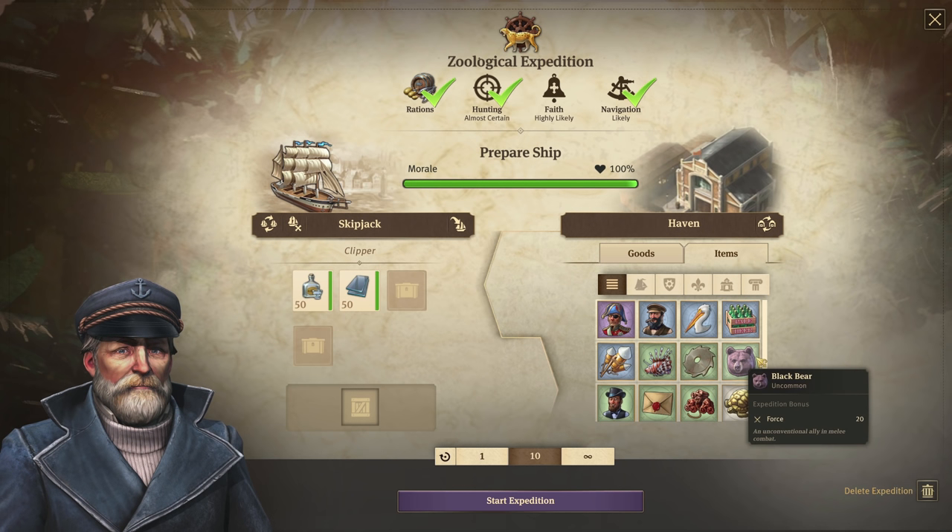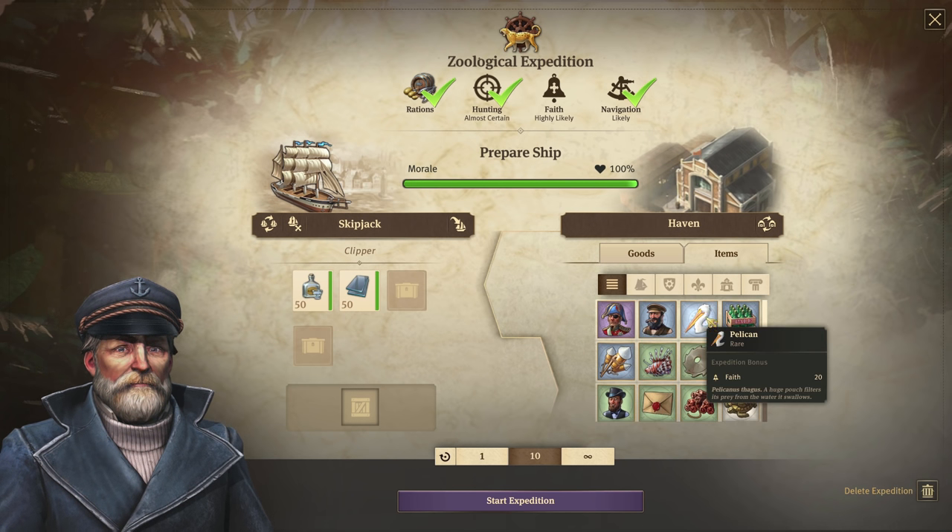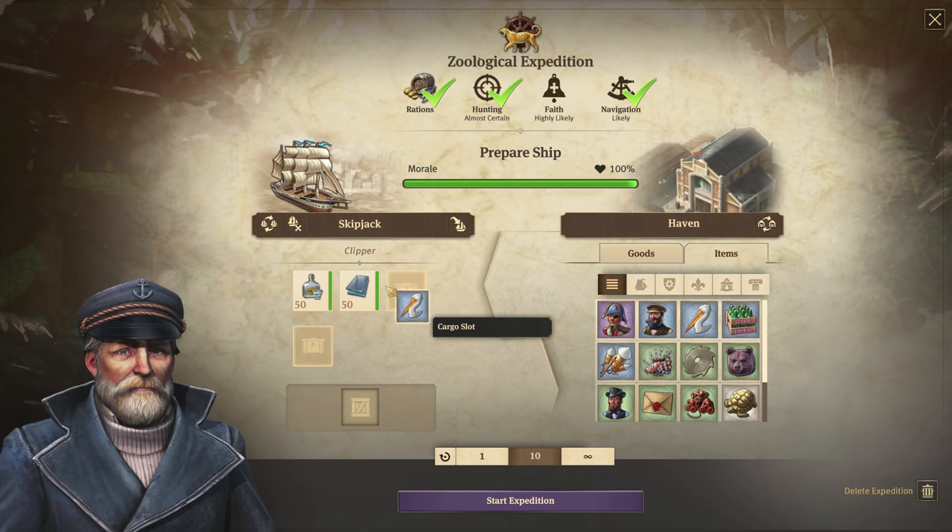Now, how about for faith? There are a few items that also give it — your pelican gives you a faith of 20.